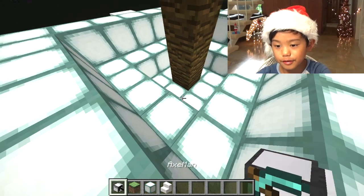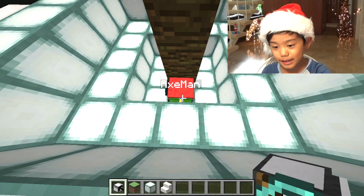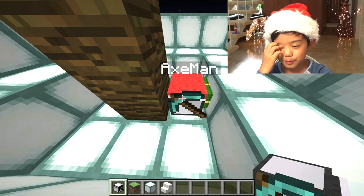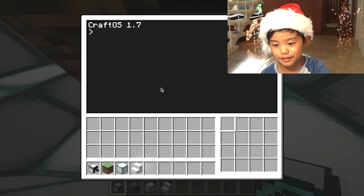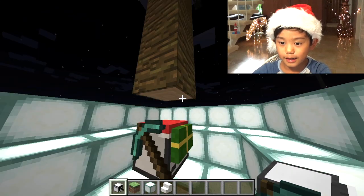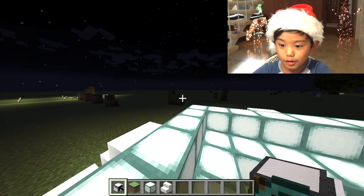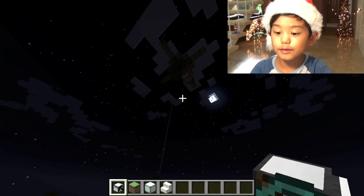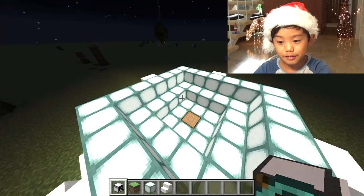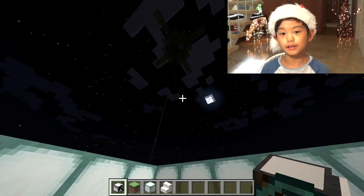I'm going to run it right here with my axman. You can see that it has a pickaxe because that's my first one. Although it says axman, it's using a pickaxe. So I'm going to write chop tree, like that. And then it should be chopping a tree like that. It's going to go all the way up to the end of the tree, come back down, and give me all of the logs.